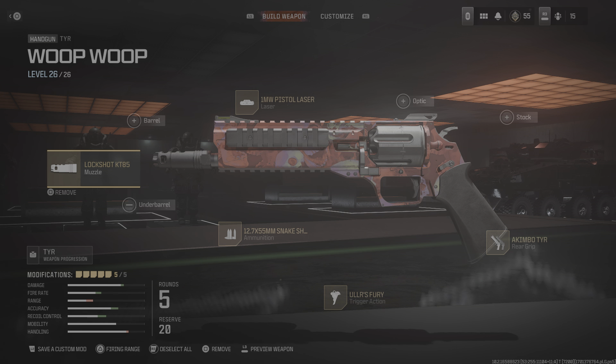I would highly recommend using this weapon build together with a purple ether tool and the level three Pack-a-Punch to defeat all the zombies in the red zone with ease.